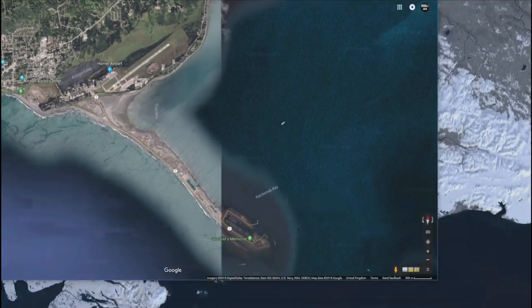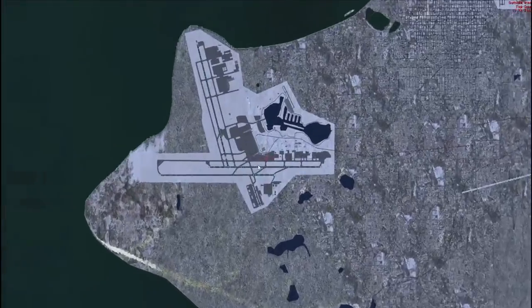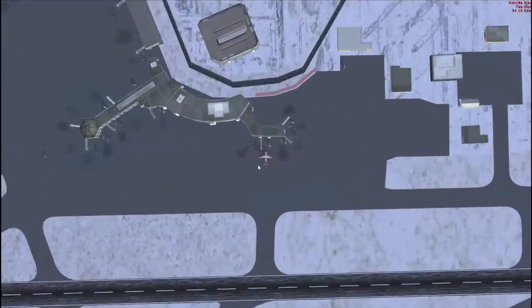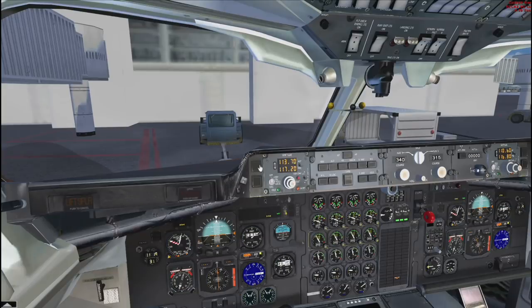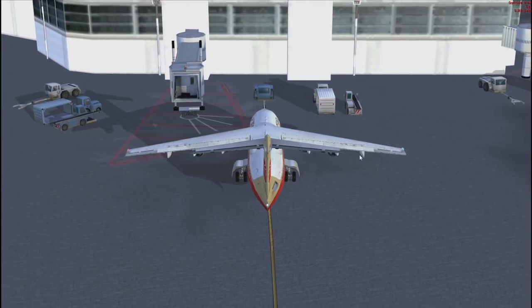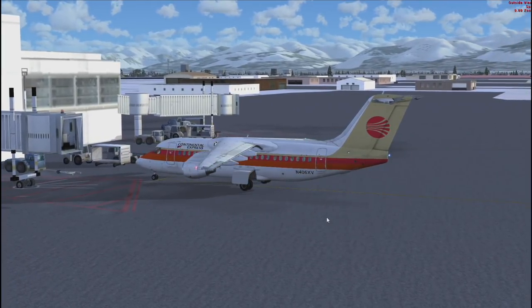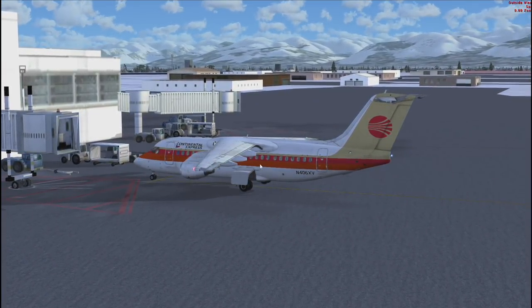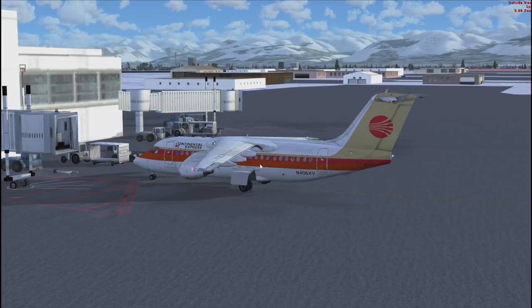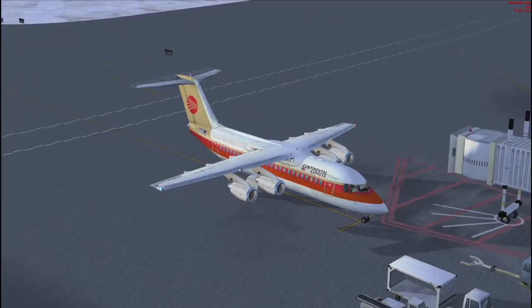That is the active runway. We could always ignore that if we want because I'm not using ATC this one. Completely manual. So let's hit play on that. We want the spot view. This is also a bit of a throwback — we have Continental Express. I don't know why all my lights are on, but let's just leave it for now.